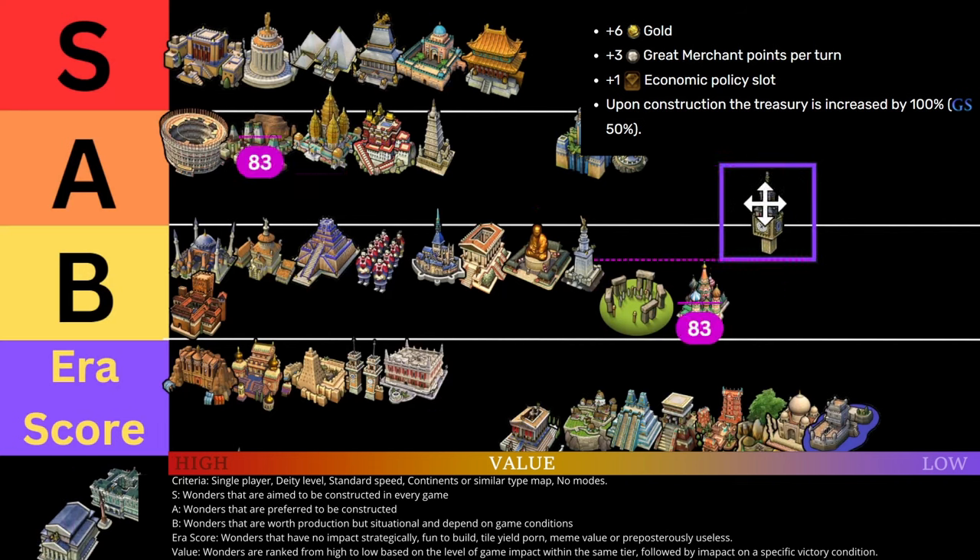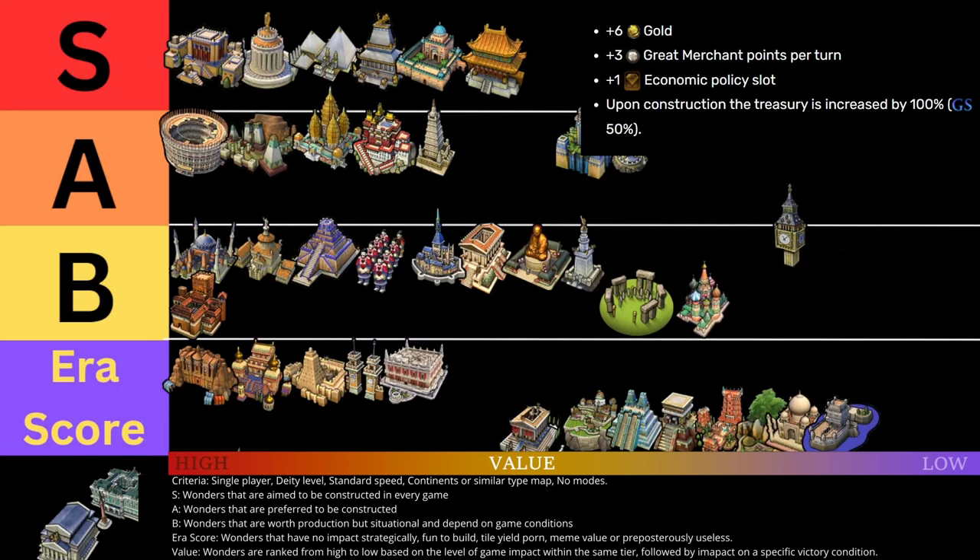I would say Big Ben is probably the best wonder of all the ones we're going to rank today, just because it's the only one that provides something substantial. By something substantial, I assume you mean the economic policy slot. Exactly. In addition to that, plus six gold, which is fine, plus three great merchant points — not important. And upon construction, the treasury is increased by 50% in Gathering Storm, which honestly could be pretty significant if you time it right.